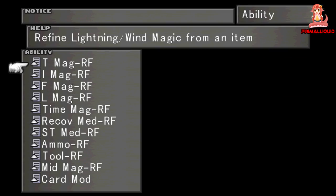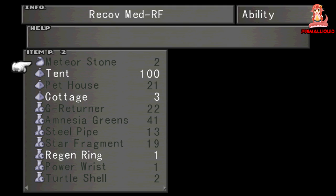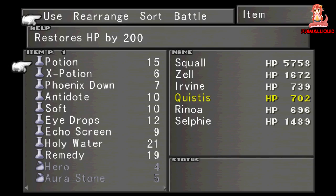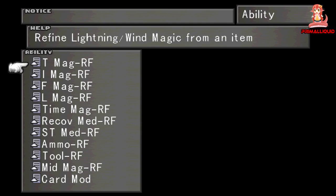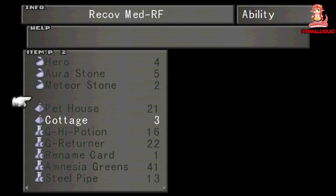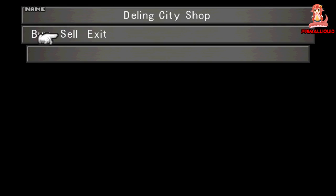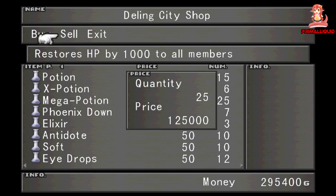Now this is still quite basic, so let's go a step further. On disc 2 you can get another GF called Tonberry King, and this guy has 4 unique abilities we want to abuse: Haggle, Sell-High, Familiar, and Call Shop. Haggle gives you a 25% discount at stores, and Sell-High increases the amount of GIL you get when selling items by 50%. Call Shop allows you to use any shop you have previously entered from anywhere in the game. Now we are going to make some serious bank.